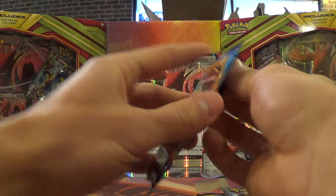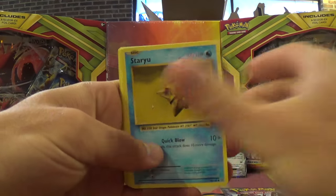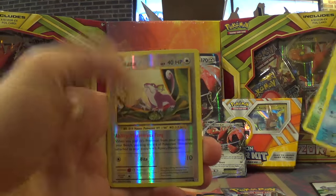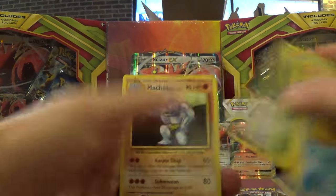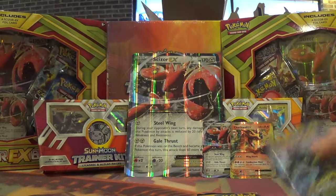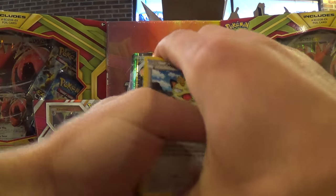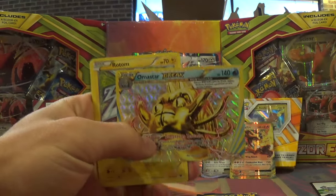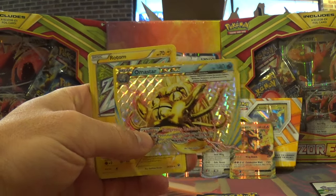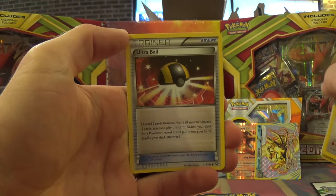Next up, Evolutions. Reverse holo Rattata, and then we've got a Charizard EX — cool deal. Then we have Fates Collide. For our reverse holo we get an Ariados Break, and then we also have a Rotom for the rare, and then an Ultra Ball.